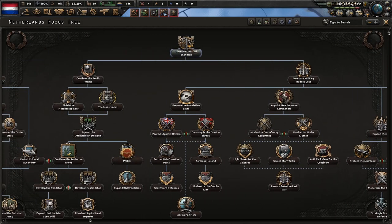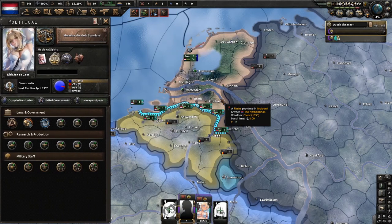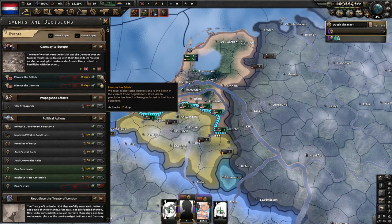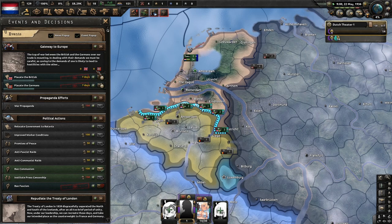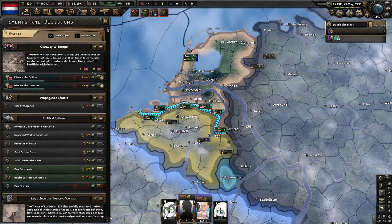Gateway to Europe is finished. What we're going to do now is go for abandon the gold standard. We're going to keep placating the British and the Germans every single time this finishes — doing it again over and over until they both get to 50.